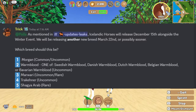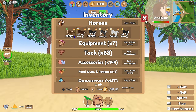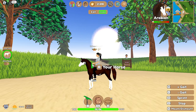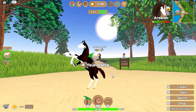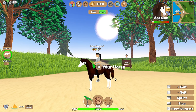Up next is the Shagya Arabian. I don't know very much about this breed in real life, but a Shagya Arabian is sort of a cross between an Arabian and some other working-type horse — so it wouldn't be quite as skinny as a pure Arabian but would still have a nice long upright tail. This horse would probably spawn on Desert Island or maybe Forest Island. The Shagya Arabian would be considered a rare horse, fitting in with the Arabians, Frisians, and Percherons that are already pretty rare.